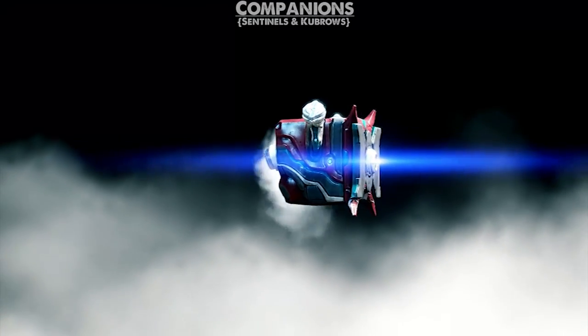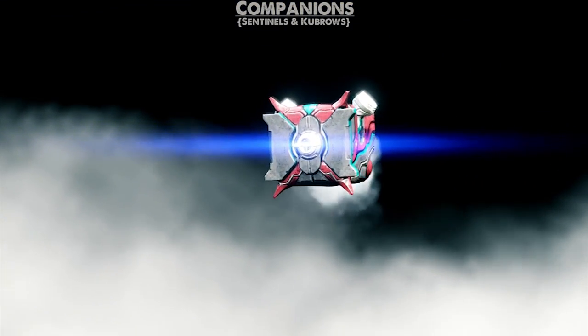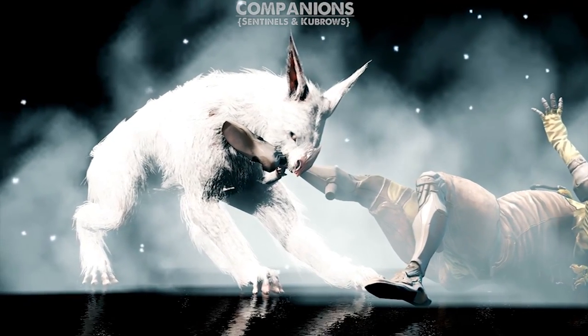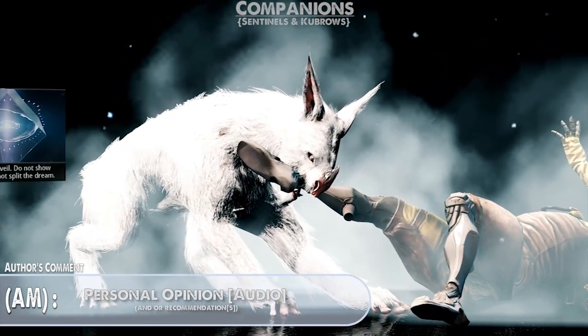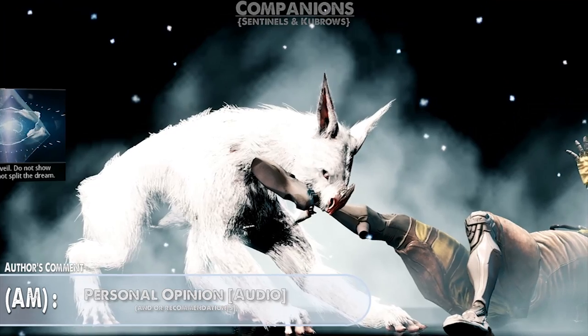You have two types of companions: Sentinels — cute little floating robot things that hover alongside you and provide extra cover or fire with their small weapon — or Kubrows, which are an almost dog-like companion species. There is a good variety of each and much like frames they have different perks, from cloaking you to ripping foes apart. My advice is to go for Sentinels as a companion early on, due to the fact that raising a Kubrow is a gigantic undertaking in terms of resources.